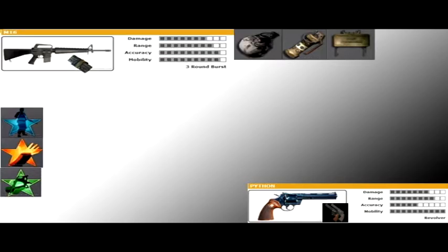Next class is an M-16 with a dual mag, Python with dual wielding, Semtex, Flashbang, and a Claymore. Running Ghost Pro, Sleight of Hand Pro, and Tactical Mask Pro. I told you you would see a pattern.